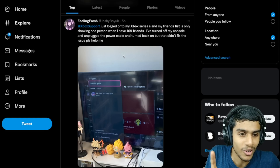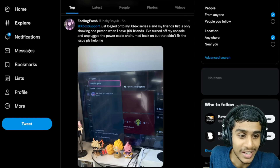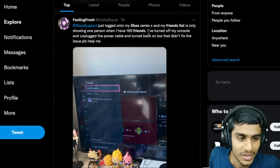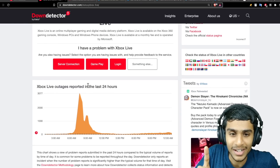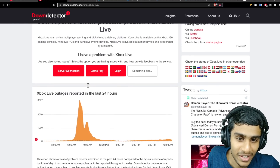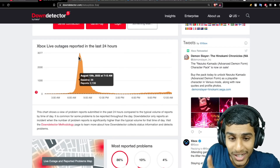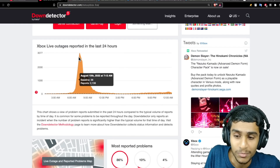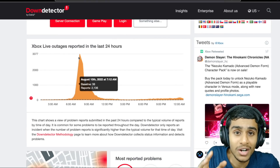First thing first, don't worry — your account is not hacked or blocked. There is an underlying reason why this error is occurring. Here you can see one user logged into his Xbox Series and the friends list is only showing one person, even though he has 169 friends. Turning the console on and off didn't fix the issue, which is pretty obvious. There is a hint regarding why this error is occurring: on Down Detector, Xbox Live is perfectly working fine now, but just yesterday there was a major Xbox Live outage, and that shows the underlying reason.